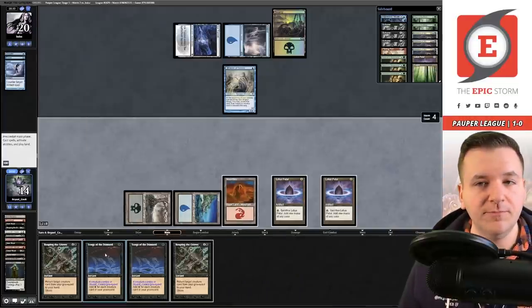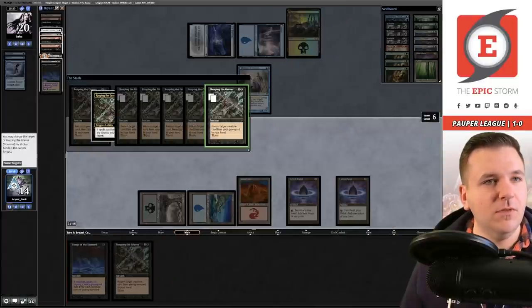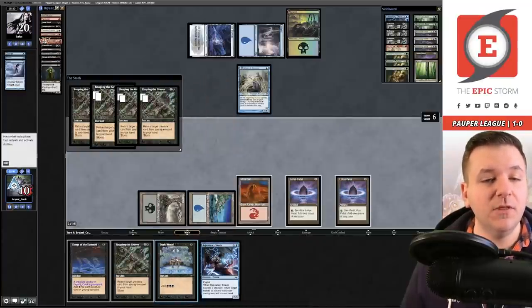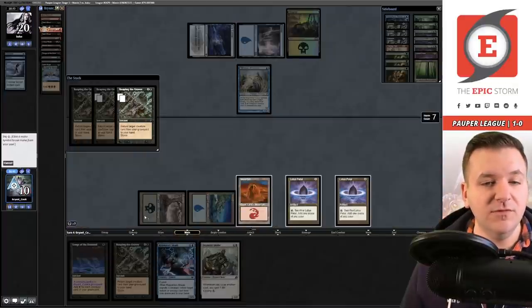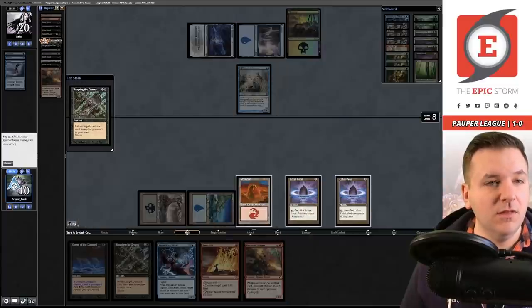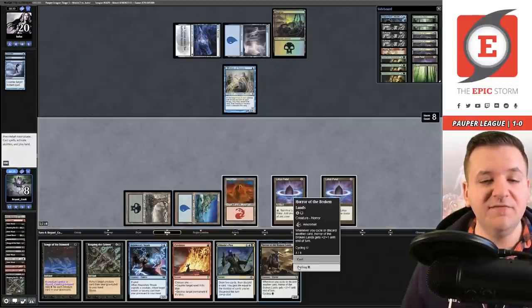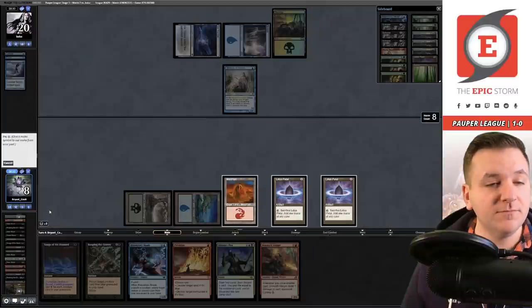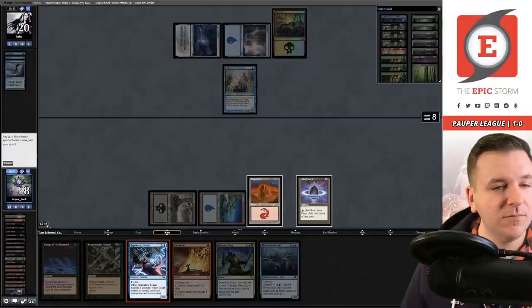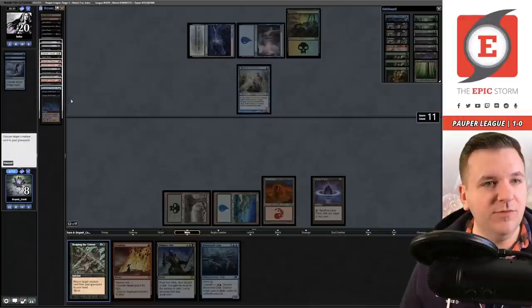Lotus Petal, Lotus Petal, Lotus Petal. Need to play at least one Songs here — we only have six creatures so I don't need the second Reaping quite yet. Return the Wraiths, then the rest. Cycle these, Dark Ritual is a good draw, Repository Scab — welcome! Cycle the Healer, Dark Ritual, cycle, Pyroblast. Mirror Shell Crab — we can use the Crab to protect our Repository Scab, which is kind of cute. Play the Scab, exploit it, get back Songs of the Damned, and now we can Reaping the Graves returning Scab again. Let's bring it home — Wraith, Wraith, Wraith, and then the other creatures.